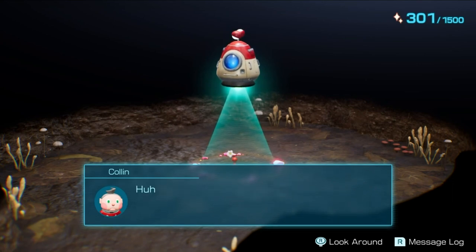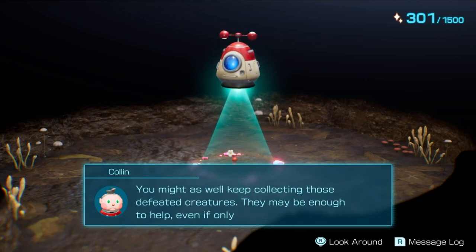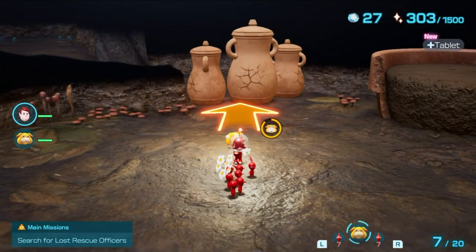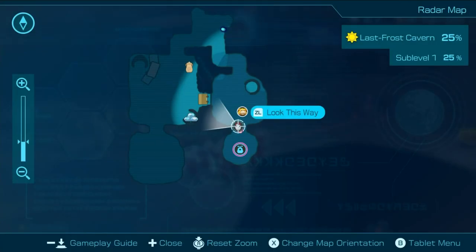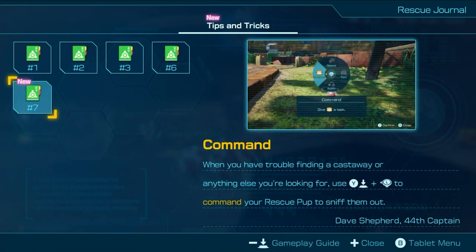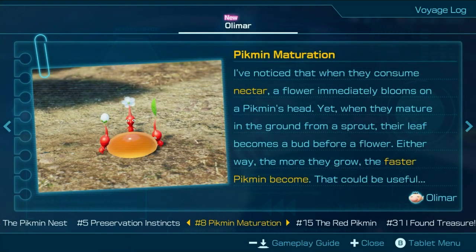What's this? That's not treasure. Treasure or not, it appears to contain some sparklyum. You might as well keep collecting these creatures — they might be enough to help, even if only a little. Let's go ahead and break that. More nectar, all right. It's another compass! Let's look at this stuff over here. Pikmin maturation — when they consume nectar, a flower blooms on the Pikmin's head. Yet when they mature in the ground from a sprout, the leaf becomes a bud before a flower. Either way, the more they grow, the faster the Pikmin becomes. That could be useful.